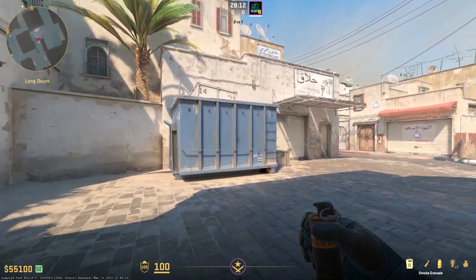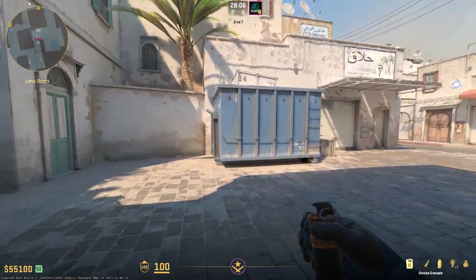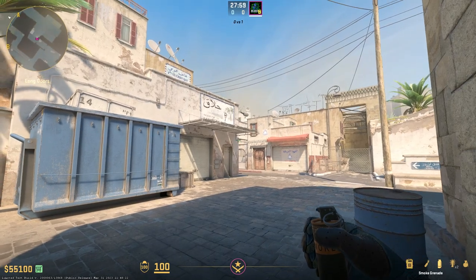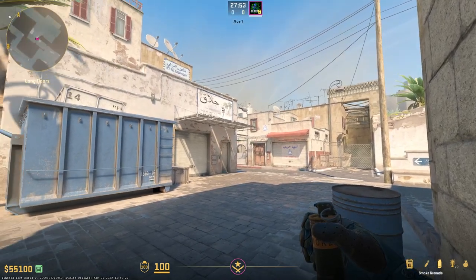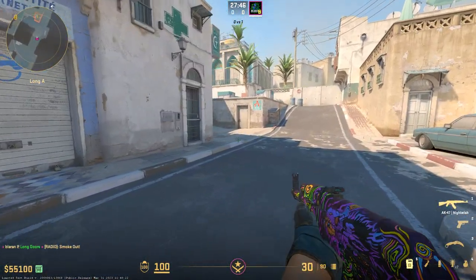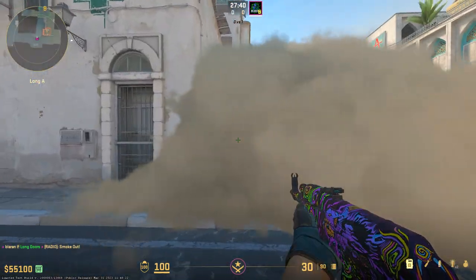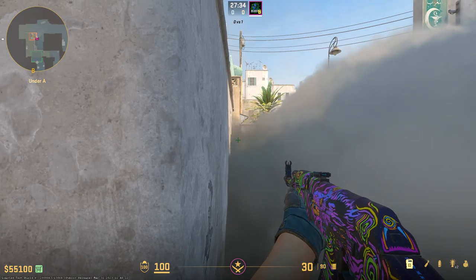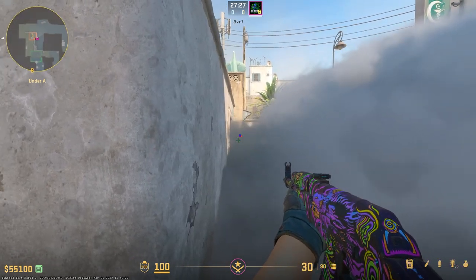The second of our two CT smokes is the shallow CT smoke. This will also block off elevator, so if you know there's somebody up there, it can help you get across the site easier without taking any gun fights. There is a precise lineup for it, but I can never remember it in match, so I just prefer to wing it — it's a pretty easy smoke to throw, especially now with CS2. This smoke will fill up the entirety of that cross even if it's imperfect. Just throw it at an angle towards that tooth on the wall and it will land in CT. Even a missed smoke will still fill up the entirety of that spot, and even this tiny little angle here will require a boost to look over — so it's still a full safe cross no matter what.